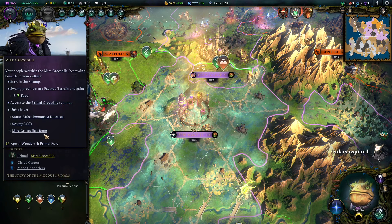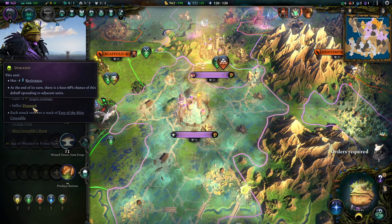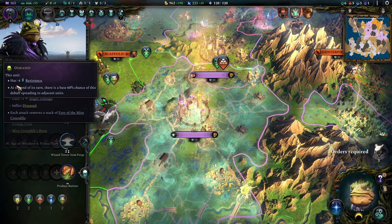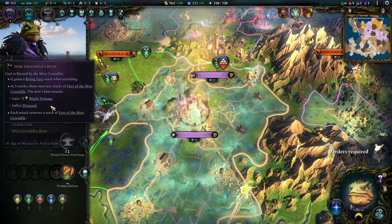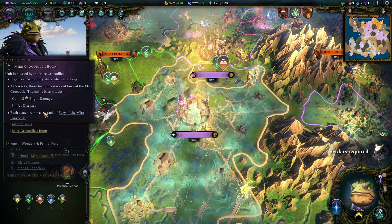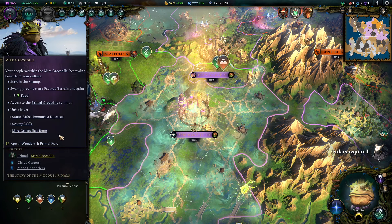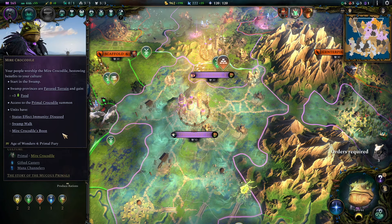We also gain access to deal more blight damage and disease the enemy when we hit them, which is interesting insofar as it lowers the resistance even further, enabling us to deal more damage with the magical components of our war attacks — really good. The Mire Crocodile's boon felt like the least attractive one I've done so far, but the Primal Crocodile is super strong.